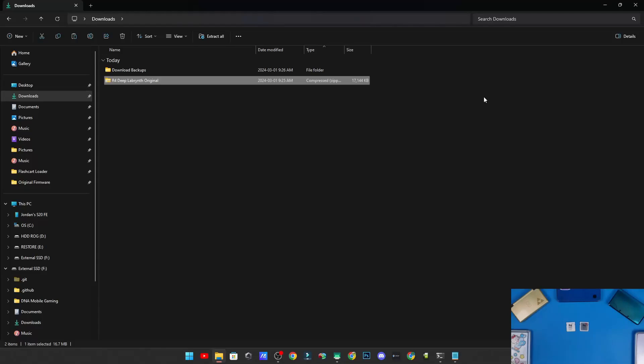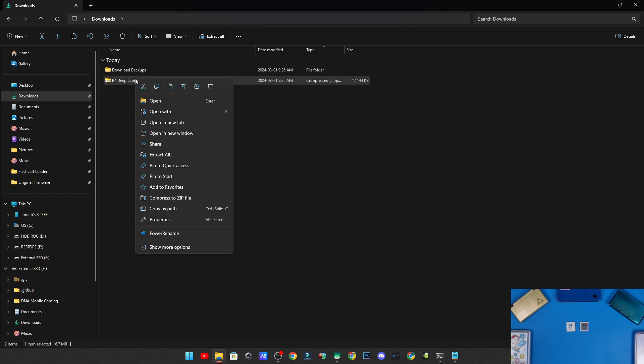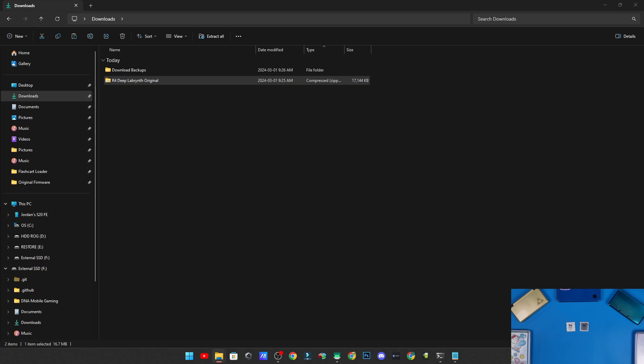On your computer, download the file in the link in the description called 'R4 Deep Labyrinth Original.' That name just means we're setting up the original firmware for this card. I also have a Twilight Menu video for these cards if you want that instead. Once downloaded, right-click the file and click Extract All — I recommend extracting it somewhere on your computer, like your Downloads folder.